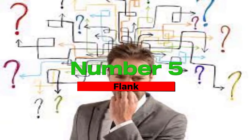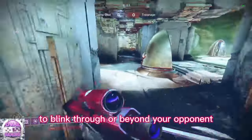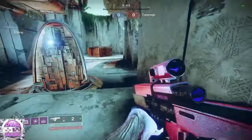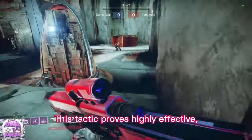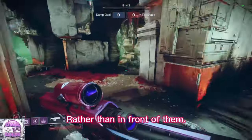Number 5: flank. Leveraging your movement abilities, there are times when it can be advantageous to blink through or beyond your opponent, taking them by surprise. This tactic proves highly effective, assuming you can blink behind your adversary rather than in front of them.